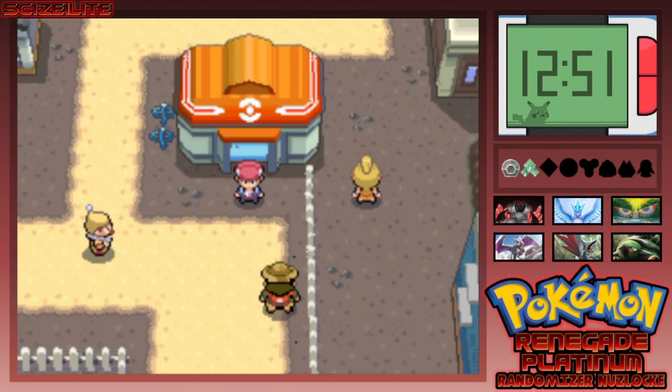What's up guys, it's your boy CZLite here bringing you episode number 13 of our Pokémon Renegade Platinum Randomizer Nuzlocke. In the last episode we went ahead and got a ton of fossil Pokémon, including one that we added to our team which you'll see here in a little bit. We're on our way to Hearthome and we made a pit stop here in Oreburgh.